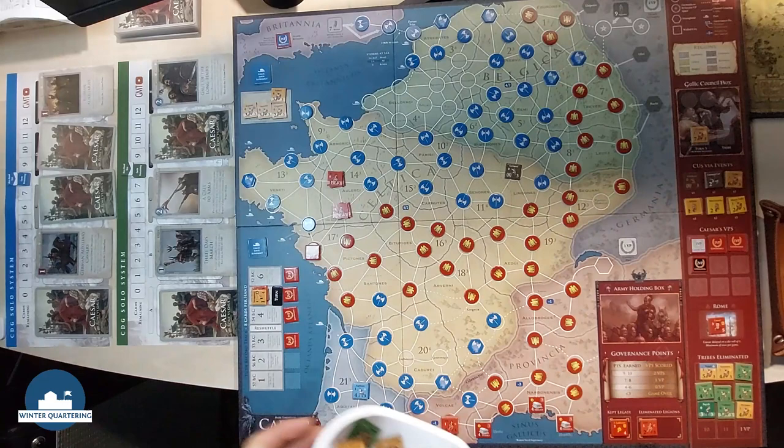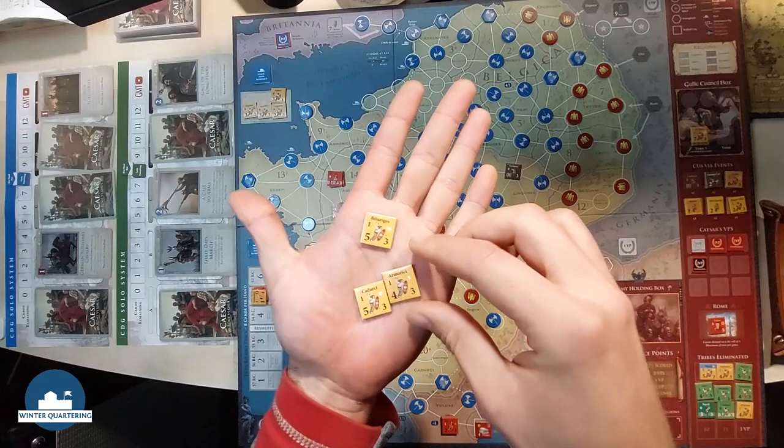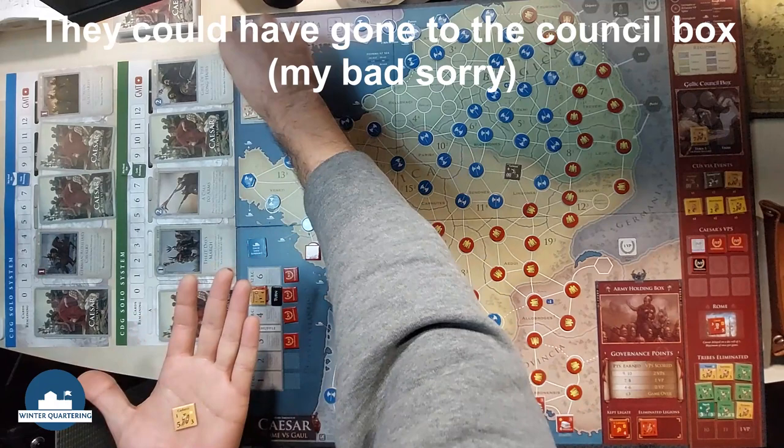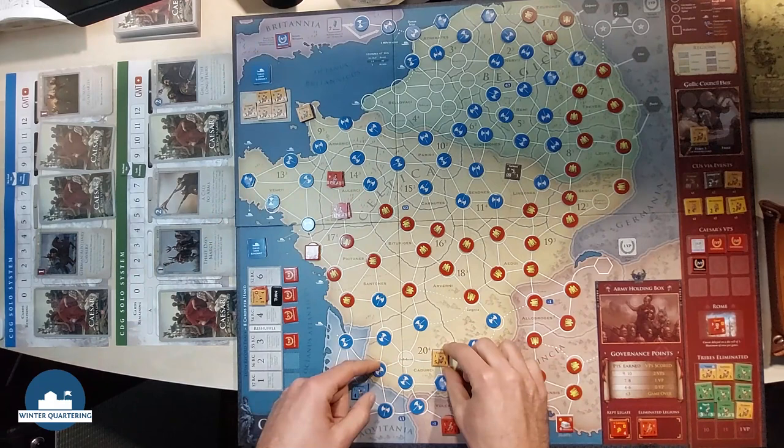First thing, draw Gallic reinforcements: Cadurci, Armorici, Bituriges, Cadurci — we can place them there and take our city. We have Bituriges subdued because it's Roman territory. The Cadurci I can place them maybe here, menacing the Roman lines.